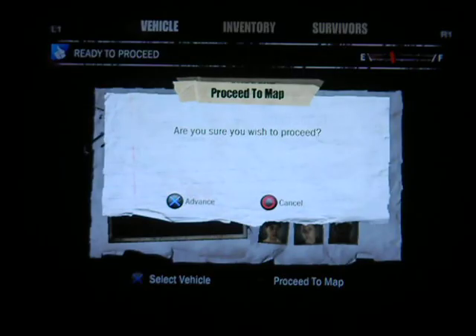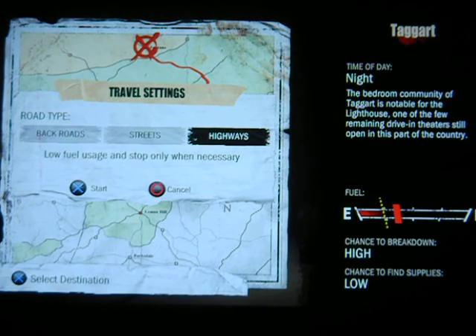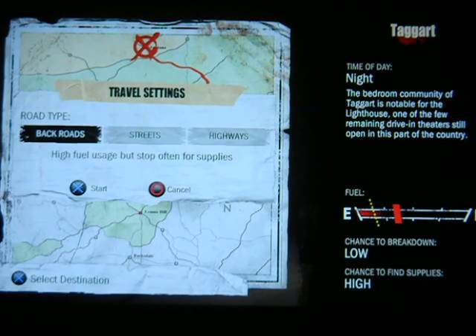Proceed to Taggart — our next location is Taggart. This area has a lot of walkers in it but it's fairly short, which is kind of nice. Let's just take the highways because we've got enough fuel for now. Let's see if we can get there without any problems.